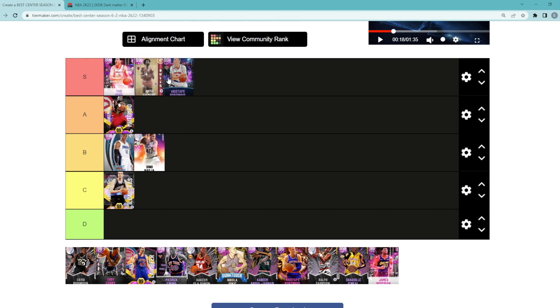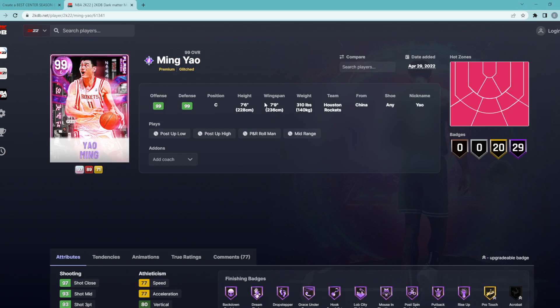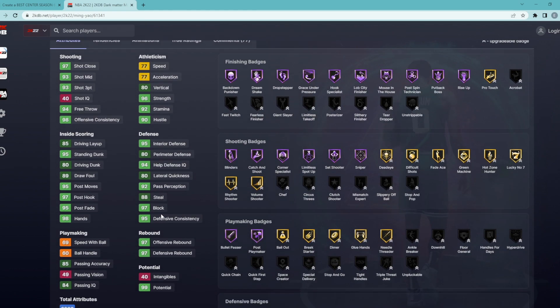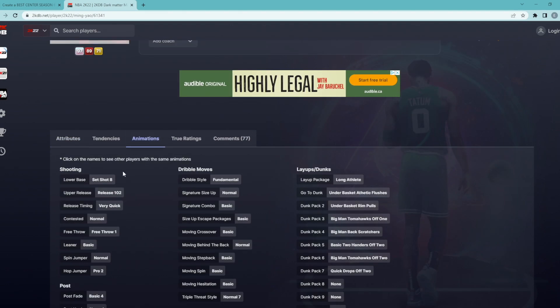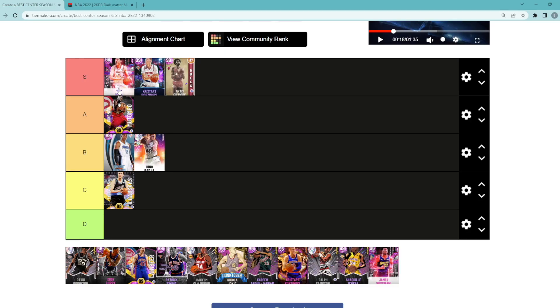Yao Ming, easily the best center in MyTeam right now. And I think Kristaps is right behind him. This Yao Ming card is the best center because he's 7'6 with a 7'9 wingspan, with a 93 three ball and a 93 midrange, with Hall of Fame blinders, catch and shoot, corner specialist, limitless spot up, and sniper. Just off that alone makes him probably the best center in the game. He's got 77 speed, which seems really slow, but if you give him a coach boost plus six or plus eight speed, and then a plus four diamond shoe boost, he's going to have 87 to 89 speed, which I do think is good enough for the Yao Ming card. He's going to be really good on the offensive end, but especially on the defensive end, having a 97 block, 95 interior, and tons of Hall of Fame defensive badges. I gave him his jump shot on very quick release timing, meaning he's actually got one of the best big man jump shots in the game. That jumper is absolutely money.